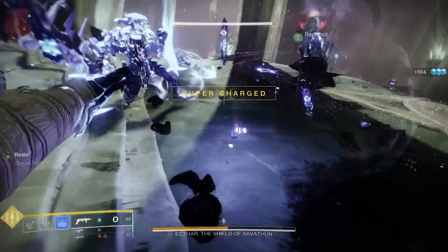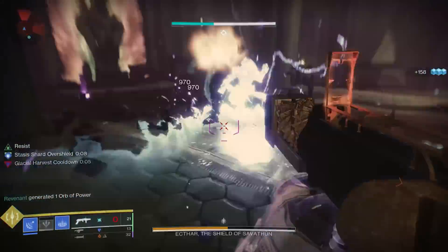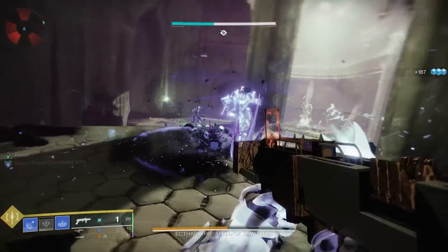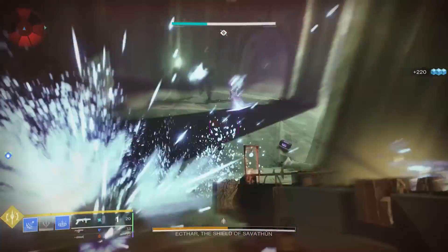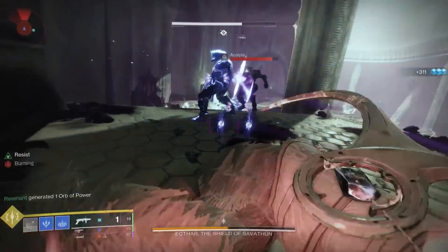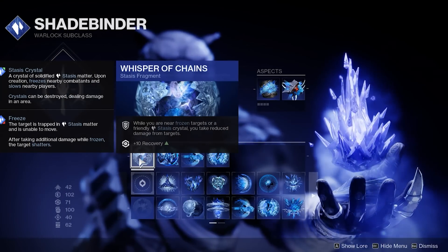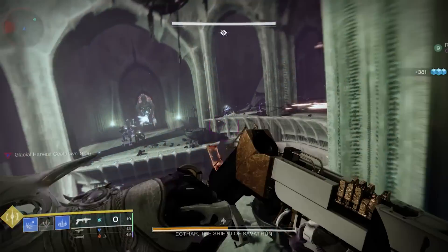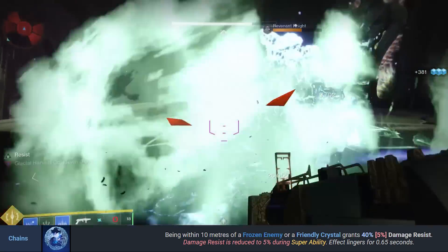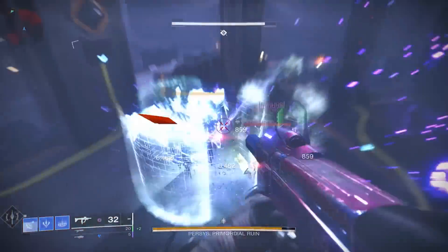That's a lot of bonus melee energy that could help maintain invisibility for a Void Hunter, shoulder charges for Arc Titans, or Radiance from Solar Warlocks. These shards will also play a pivotal part towards our survivability, since all of our fragments function around the use of shards. Whisper of Chains is going to provide 10 bonus recovery points, but most importantly, 40% bonus damage resistance whenever we are within 10 meters of a frozen enemy or a friendly stasis crystal.